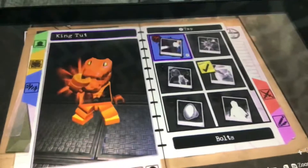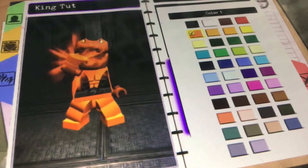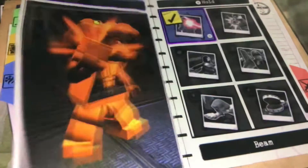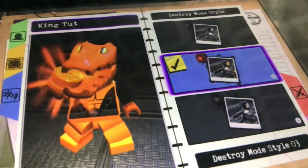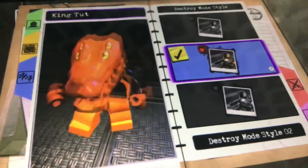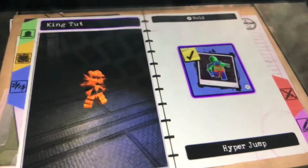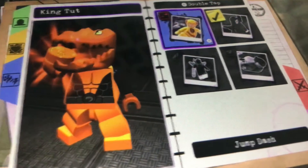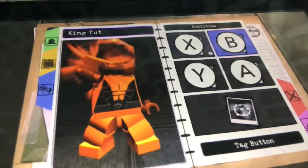Now for tap A, you would want explosives. I'll go for style 2. For hold B, make sure you have hyper jump. And for double tap B, I will just go for flight — you can fly in LEGO Batman 3. We don't want anything for X. Anyways, on to the personality — those were the abilities.